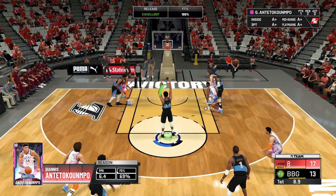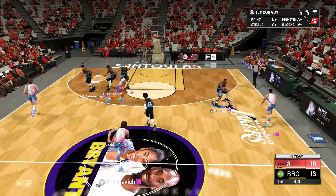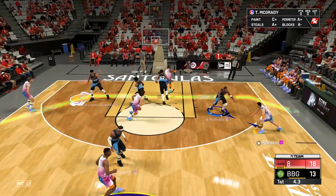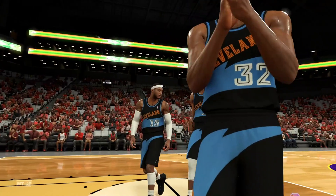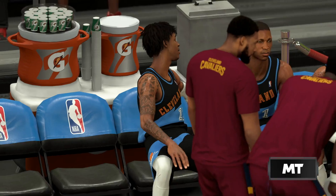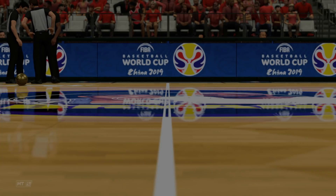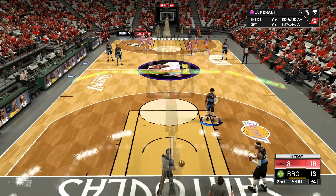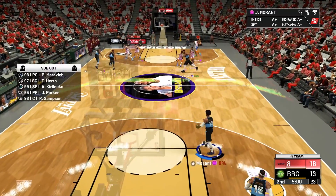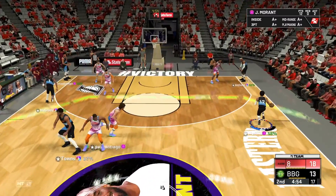Ja is literally Westbrook — you can watch my Westbrook video and Ja is literally Westbrook. It's all preference. Ja is Westbrook slash Wall slash De'Aaron Fox slash Jay Williams slash Derrick Rose — he's in that tier of players. Whether you consider him one of the best is purely subjective. I think he probably is one of the best, but I just don't think he is that relevant of a card.